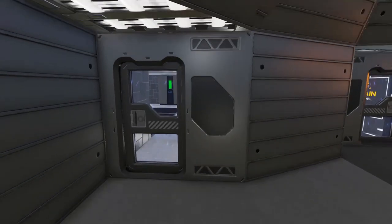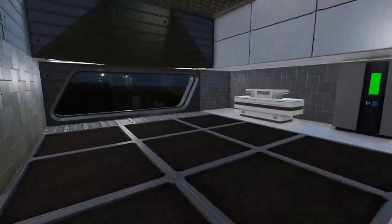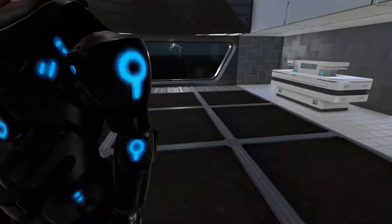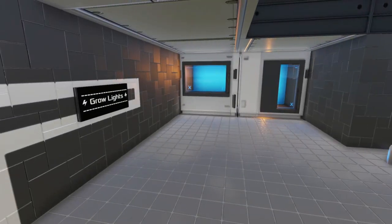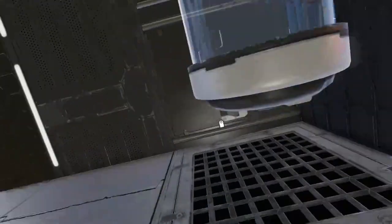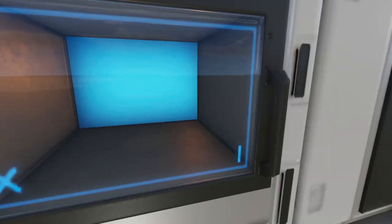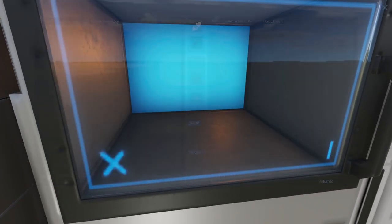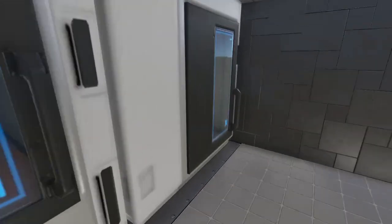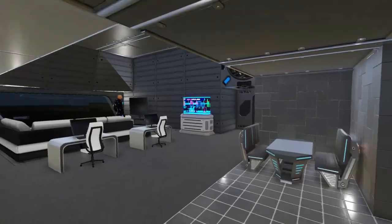A couple passenger seats. Grow plots — nine here. One ration pack there. Good use of the storage. I don't use these enough — these boxes. Very cool. It's functional. It looks good.